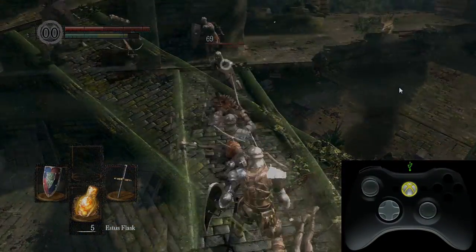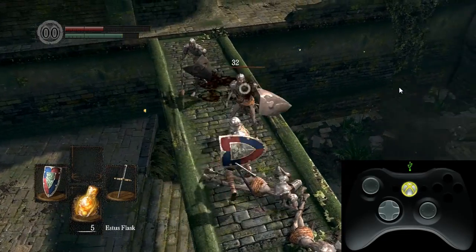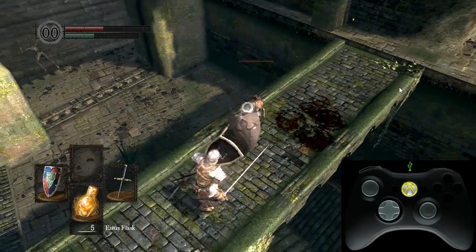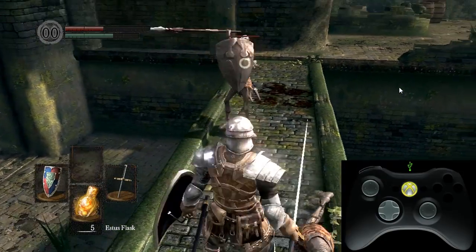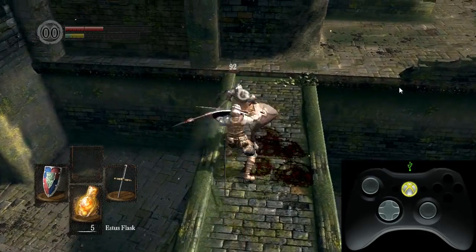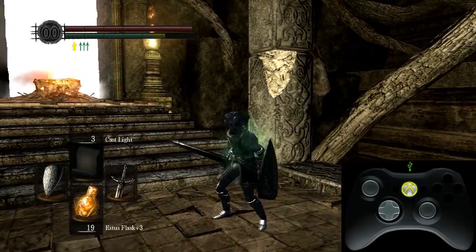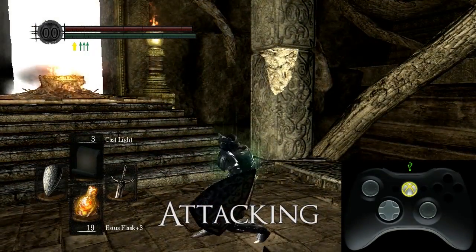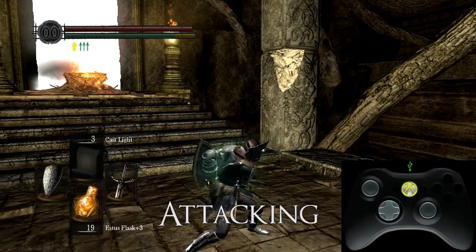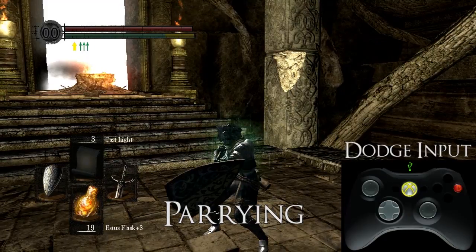Press buffers generally allow for planning ahead and performing combinations of movements without perfect timing. For example, in this attack string combo, I am inputting additional attacks before the previous attack ends, but the game recognizes my input if it was within the press buffer window and continues the attack string. In fact, all of Dark Souls' movements have a small press buffer window at the end of their animation — approximately 12 frames or 0.4 seconds according to my tests. Attacking, rolling, item use, stagger, parrying, even getting up from the ladder all have buffers at the end of the animation.